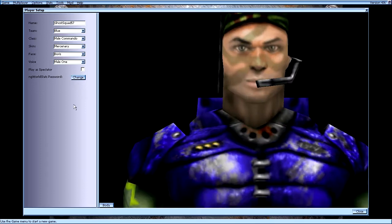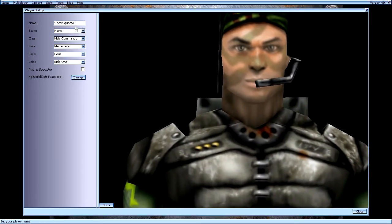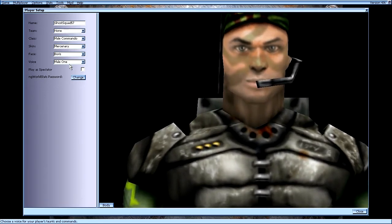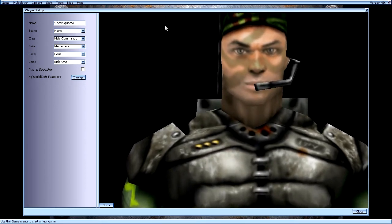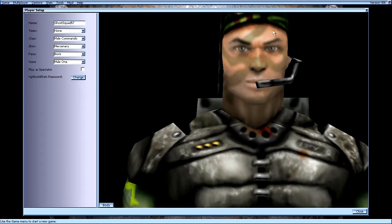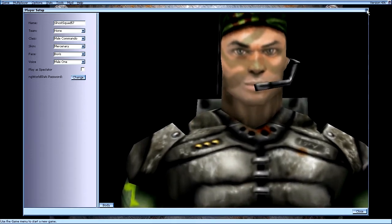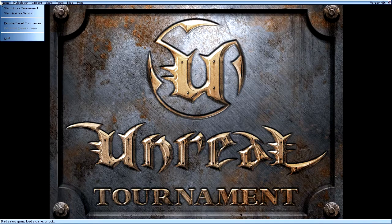You can adjust your character skin here and customize your character, although it's not very in-depth. You just change your name, select what team you prefer to be on, your class, skin, face, and voice. It's a very straightforward selection of predefined options. I'm a commando mercenary, whatever that means. Anyway, let's go ahead and jump into single player.